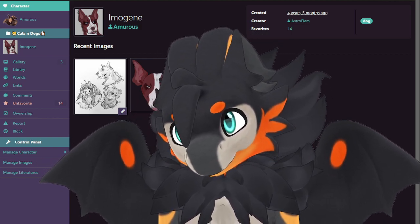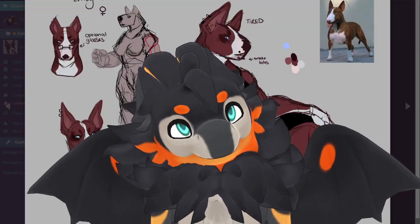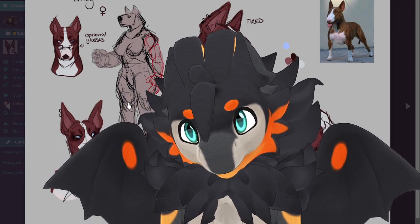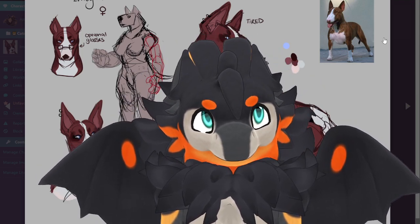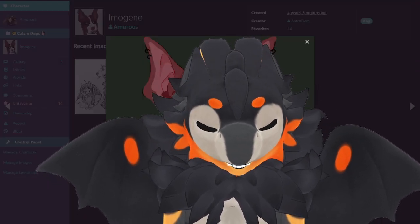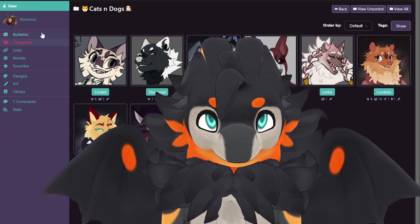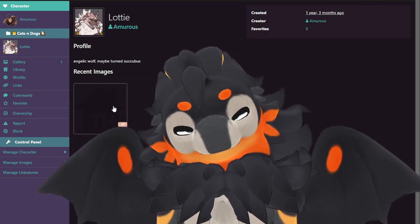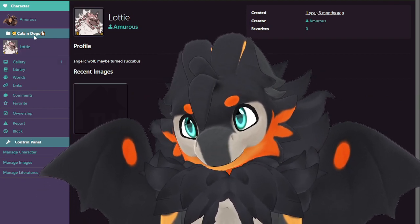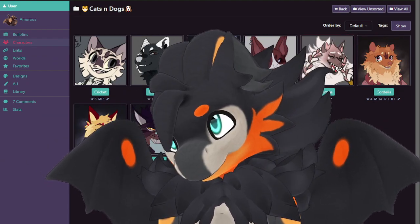I haven't drawn this one yet, but I made Astrofun give her to me because they were gonna give her up. She's so pretty — she's a big buff girl. She's a pretty wolf that I adopted from my roommate.